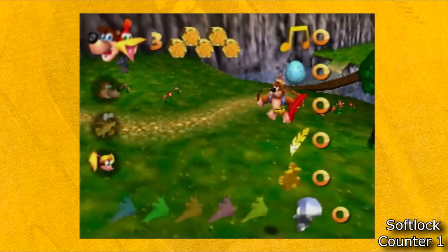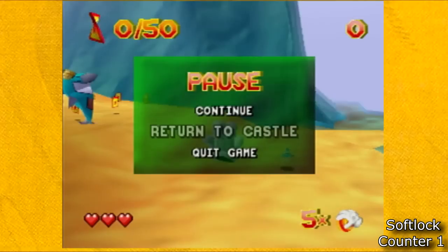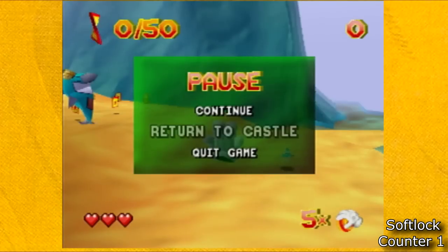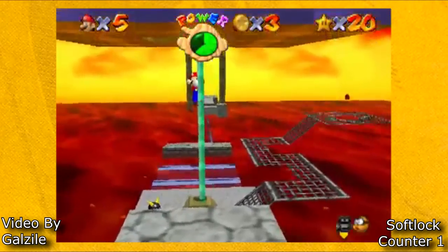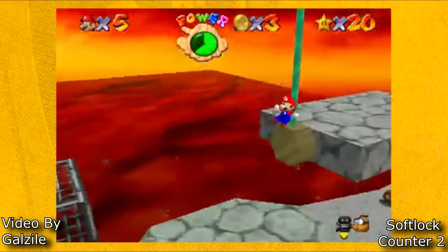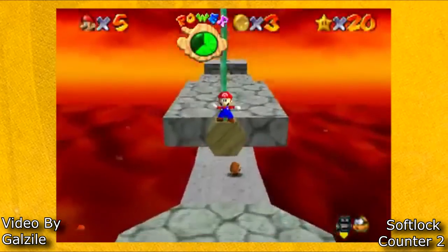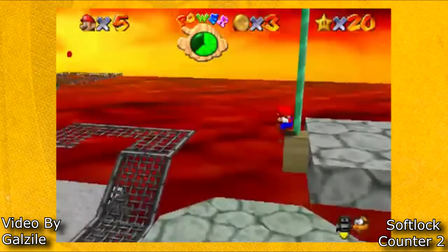Because of these reasons, this makes SM64 so easy to softlock, because in most cases when Mario gets stuck, you have to reset the console, while in other 3D platformers it would be as simple as just pausing and quitting the game. A softlock, by definition, is an inescapable state in a video game where the game hasn't crashed, but you can only proceed by resetting the game, so you can see why this would make Super Mario 64 incredibly easy to softlock.